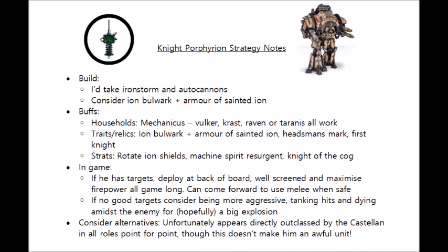In terms of warlord traits and relics, I'd certainly consider him as a target for Iron Bulwark, particularly if you're against an opponent with a lot of heavy anti-tank firepower. Despite his 30 wounds, losing him first turn is perfectly possible, and it would be catastrophic if you get 800+ points of your army shot off the board before they can do anything. So this guy needs to survive first turn in certain matchups. In that similar vein, the Armour of Sainted Ion might be a reasonable pickup, or possibly one of the house-specific warlord traits or relics already mentioned.